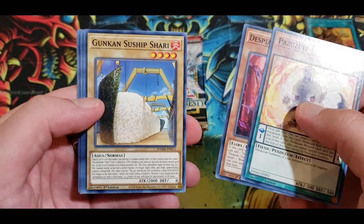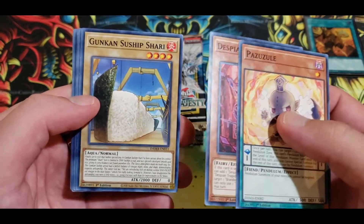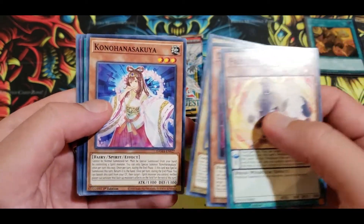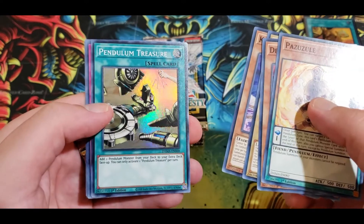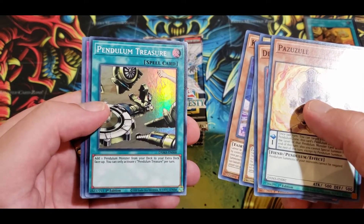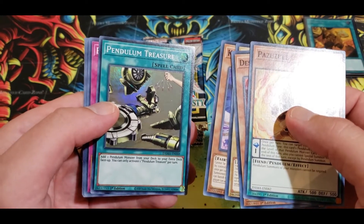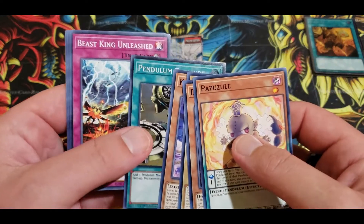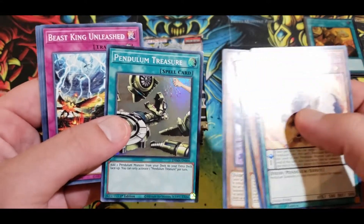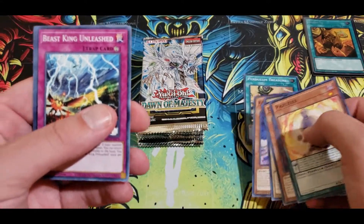Vespian, Souship Shari — 2,000 attack. Kono Hanasaki. Pendulum Treasure: add one Pendulum Monster from your deck to your extra deck. I can see that being pretty great, actually. It's actually really good. Play Pendulum Call at three and Pendulum Treasure at three, and you would definitely be all right in a Pendulum deck.